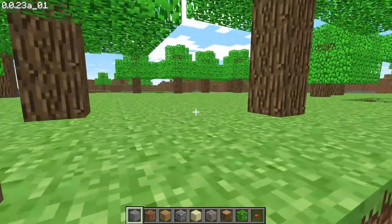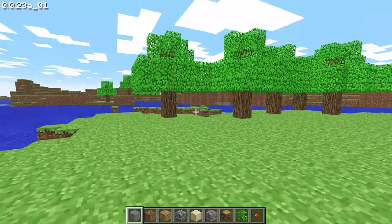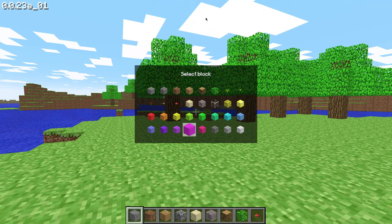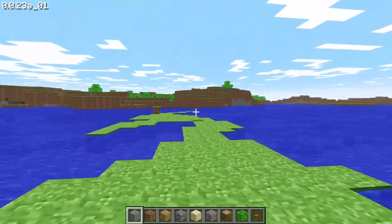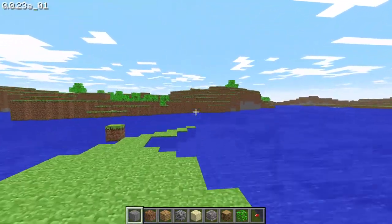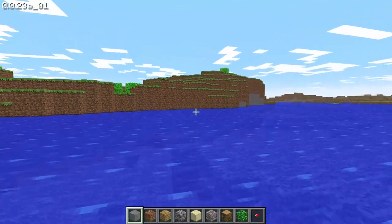I got to know some new features — I'll show you. We can select some blocks; this is the glass which we haven't used last time. I could not save the game from last time. Also, I have removed the fog so that we have better vision.